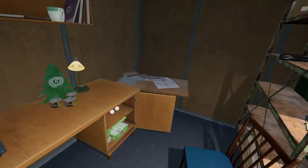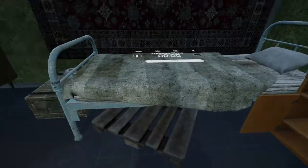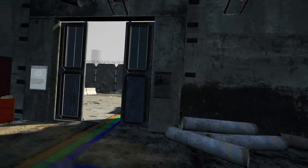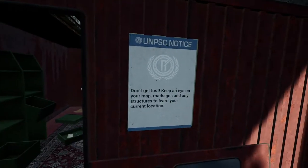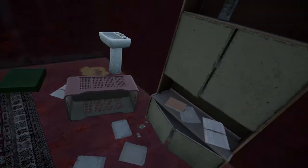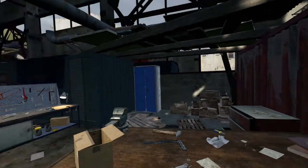It looks like we can't just keep turning in cores to get more rewards. Let's see if we can locate the map around here — that seems essential. 'To avoid being seen, wait for night or fog, stay low, move slow, and turn off your flashlight. Keep an eye on your map, roadsides, and any structures.' Let's take this tape. I don't see the map in here. Maybe I have to buy a map — is that the deal?